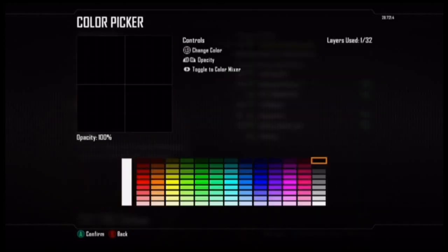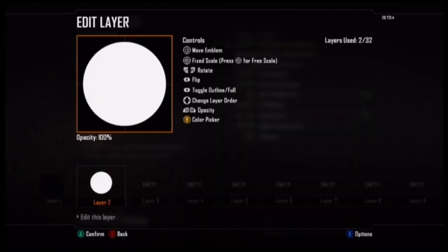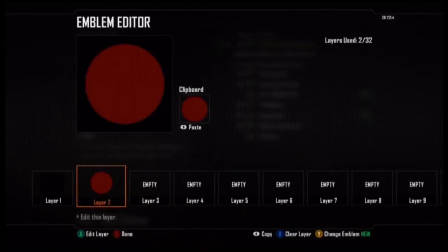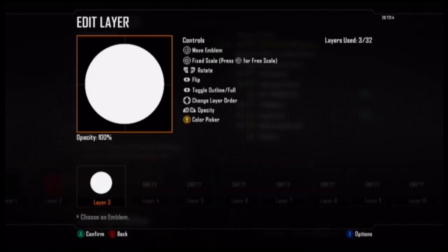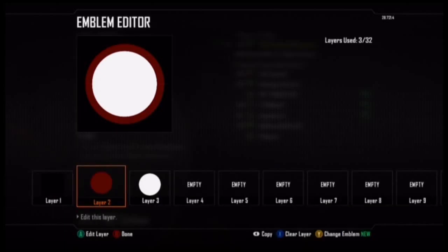Hello, all you Mr. Virus Venom fans, this is your boy Shandaman coming at you again with another emblem video tutorial. This time we're making the Captain America emblem and it's really simple to do. You just use some circles and then the star, and you just got to make sure that your layer is right, which I didn't — and that's why the video is a little bit longer than it probably even should be.